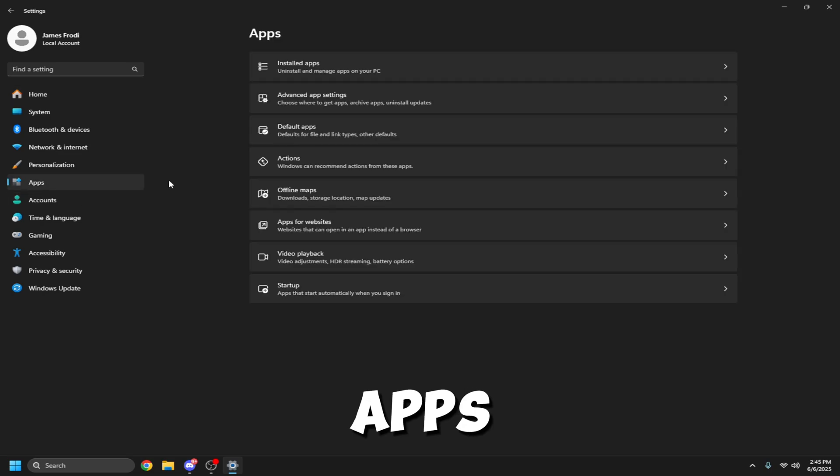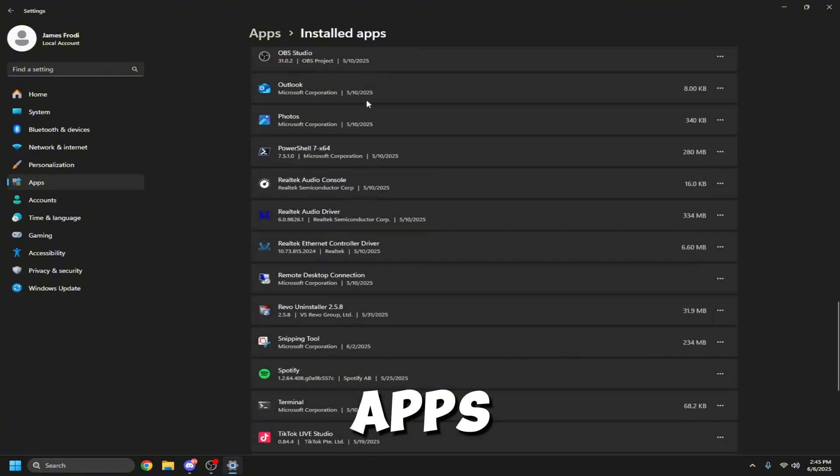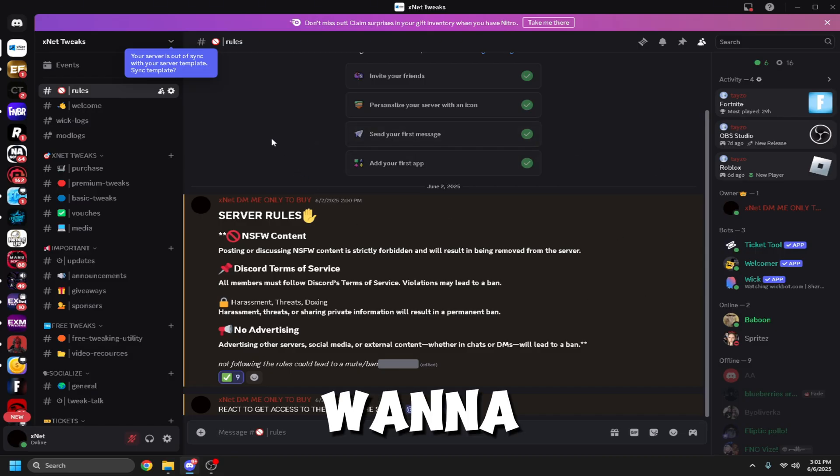On your sidebar click Apps, then click Installed Apps. Go through the list and delete any apps you don't need to free up system resources.